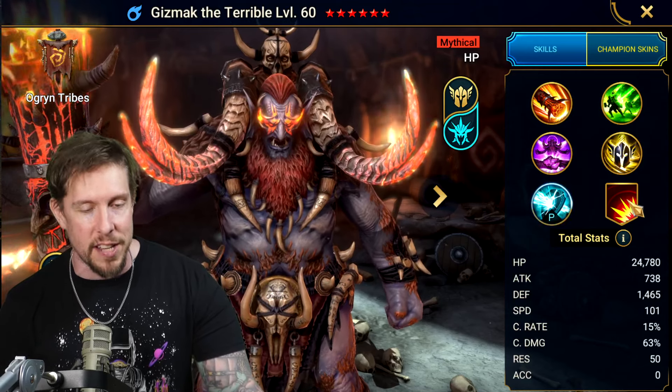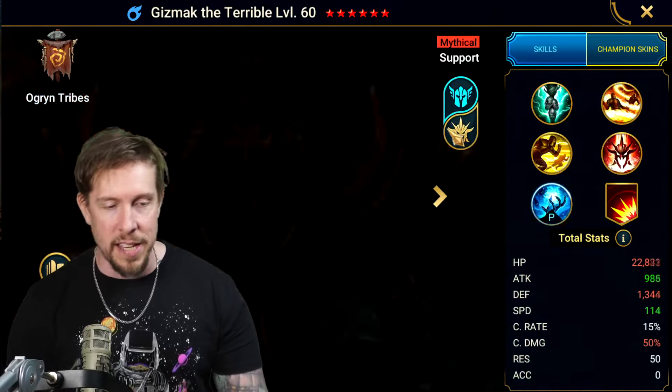A3 also places a taunt and unkillable buff on this champion for two turns, and places an ally protect on all other allies for two turns. This is an insane ability. He's one of the most powerful mythicals in the game — very unique and hard to compare to others.